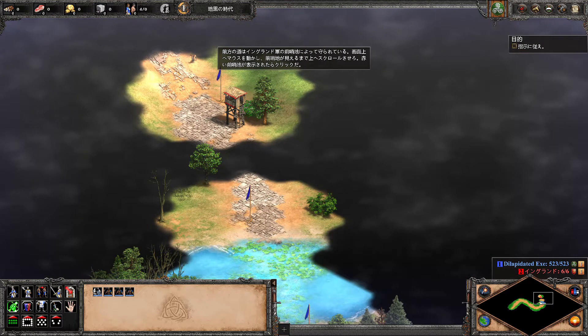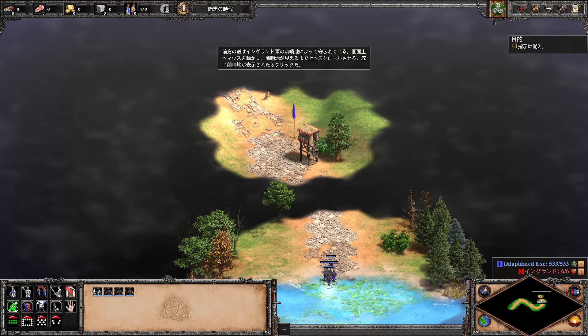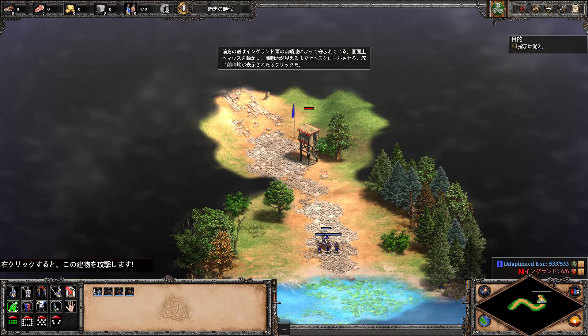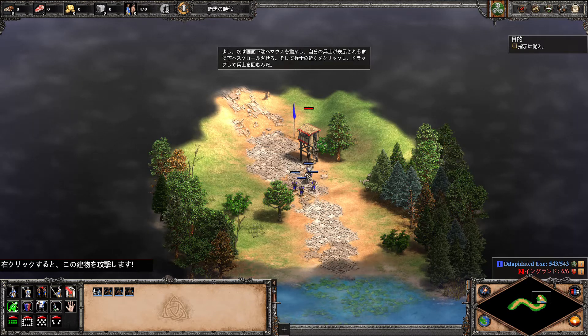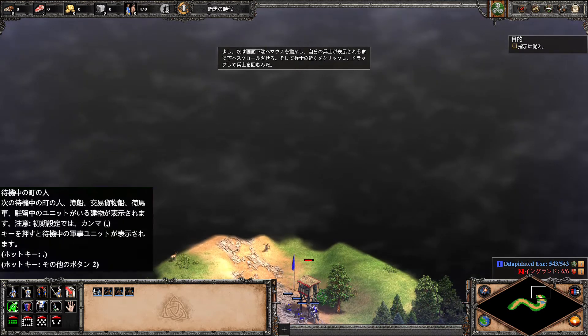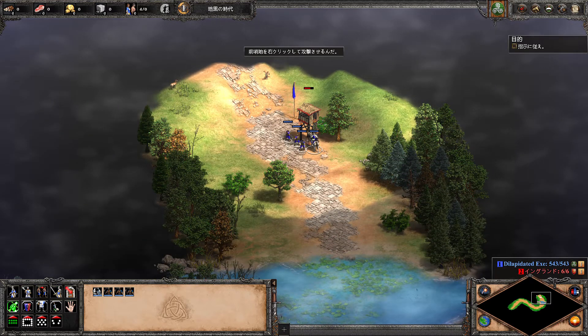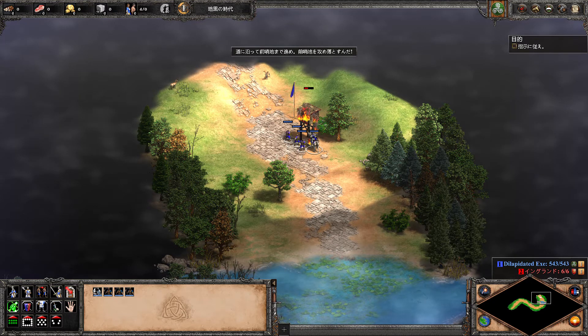The road ahead is guarded by an English outpost. Scroll up to the outpost building by moving the mouse to the very top of the screen, then click the red outpost. Now scroll back down until you can see your soldiers again by moving your mouse to the very bottom of the screen. Select your soldiers by clicking near them and dragging a box around them, then right click the outpost to attack it. Keep following the road to the outpost — it's time to knock it down.